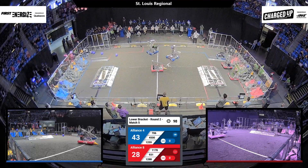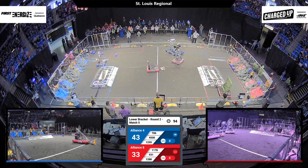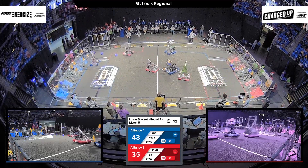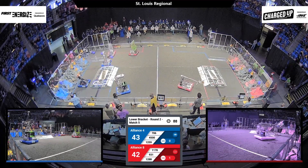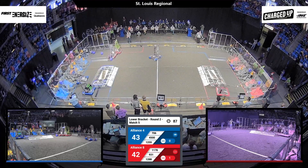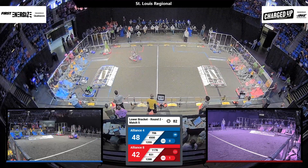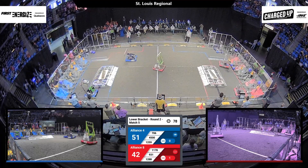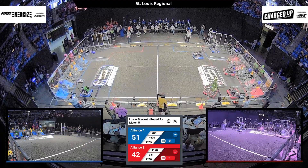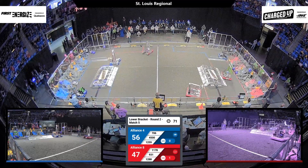4500 is also heading over along with 1259 to the substation. 931 just scored another cube on a high level while 1178 is navigating their way over. 706 heading back to the substation. This is a fast-paced game already. 1288 heading back with a cube as well as 931 heading back with a cube. Oh, looks like we have a little jam as the Red Alliance robots figure out how to work past each other.